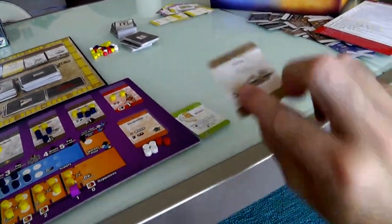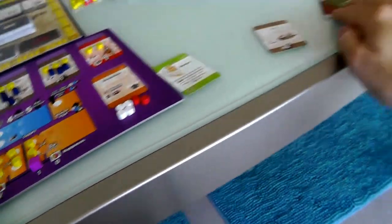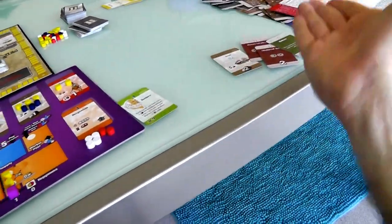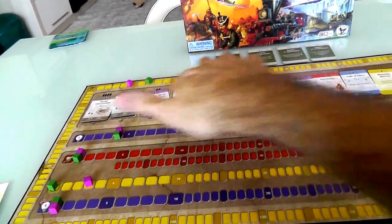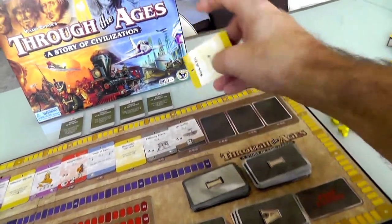Jen's army will have protected her, so I'll be the one hit by the raiders. She's now got an event she can feed into the queue. Her military hand size maximum is two, so she'll have to discard next turn. That was her turn - back to my turn. Nobody wants Caesar, nobody wants Hammurabi. New stuff comes down.